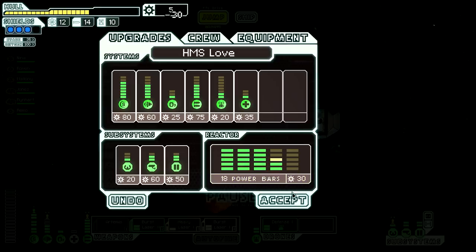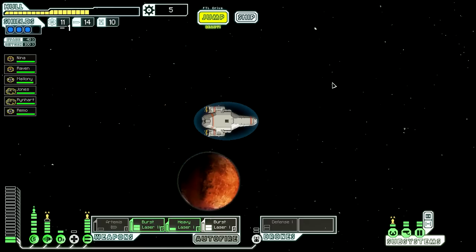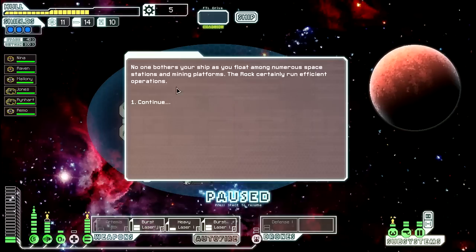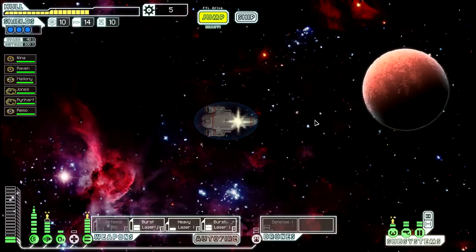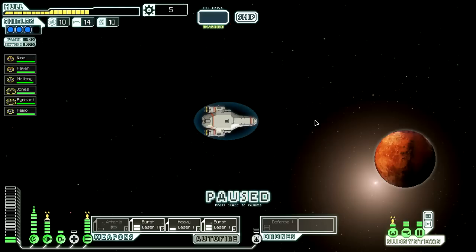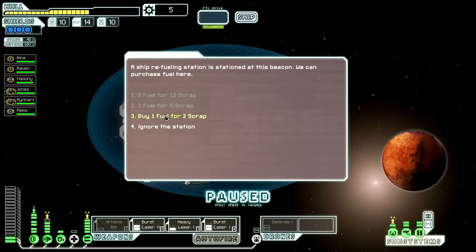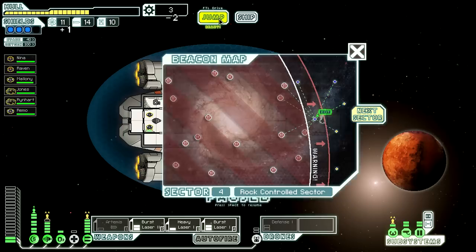That means I can get some more power - more power. No one bothers our ship as we float among numerous space stations and mining platforms - the rock certainly run efficient operations. But I want to shoot stuff. We arrive at the long-range beacon and when the FTL drive is charged we can jump to the next sector. I can buy one fuel for two scraps - why not.